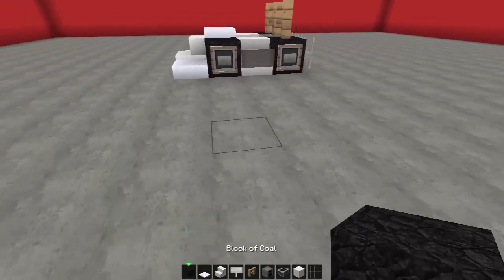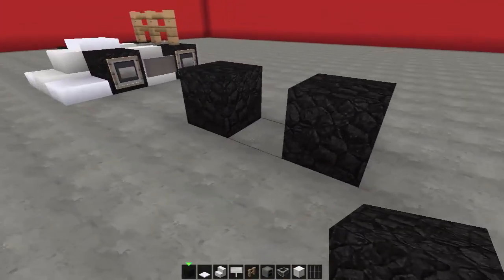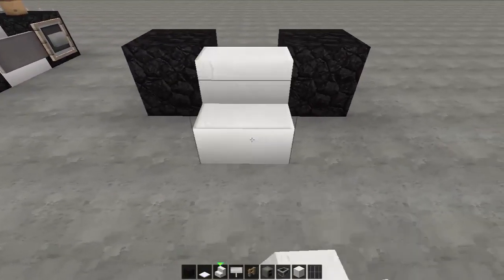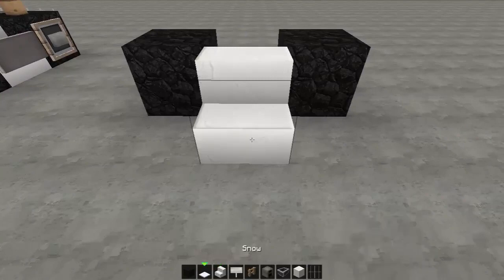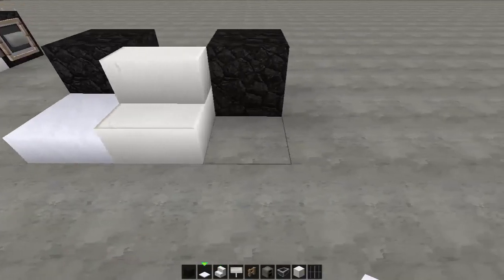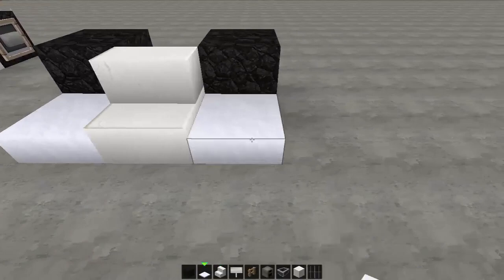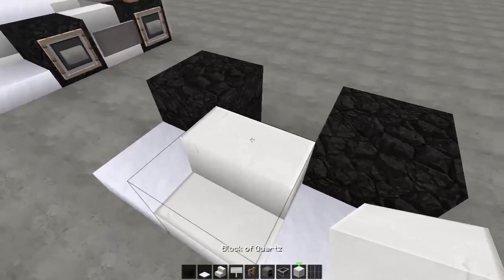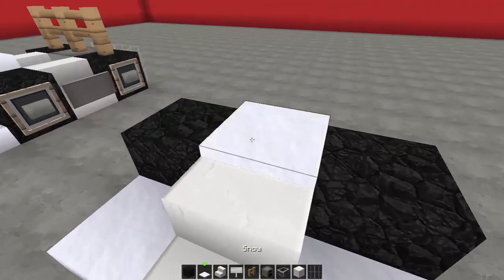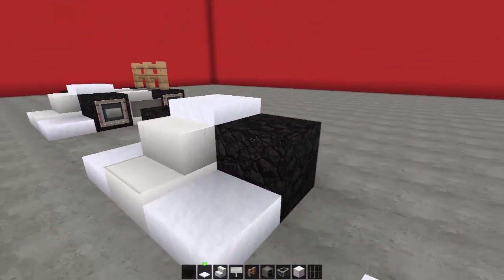So let's get started. First two blocks down — one and two — leaving a one-space gap in the center. Then right here we're gonna place a corner stair. With your snow we're gonna place one, two and three, one, two and three. Right behind the actual stair we're gonna place a quartz block and on top of that quartz block, one, two.